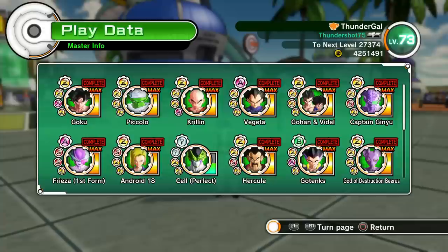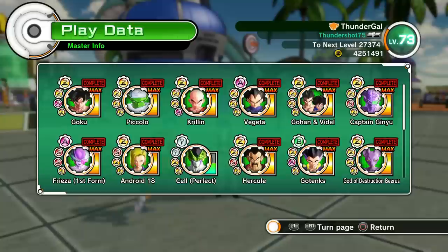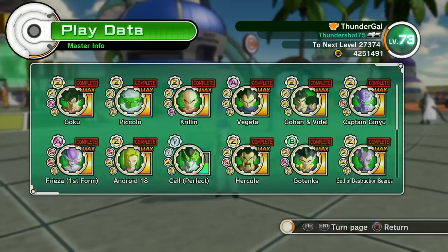A couple more things to worry about: Gohan and Videl, and then Vegeta, will come to a point where they require a specific Z-Soul. The Z-Souls can be found in the parallel quests, or you can Google which parallel quests you need. But there will come a point when you can't get any higher with Vegeta or Gohan and Videl until you find a specific Z-Soul. So keep that in mind.